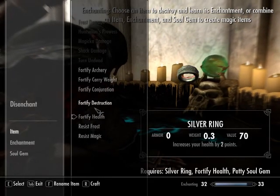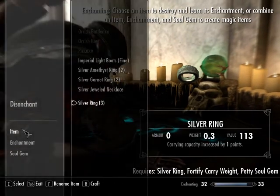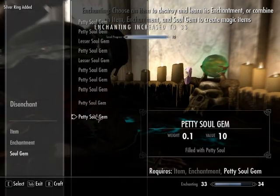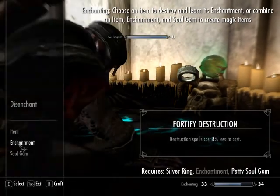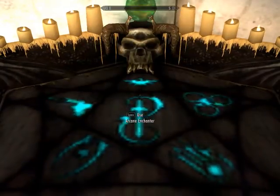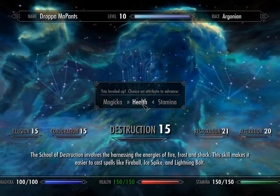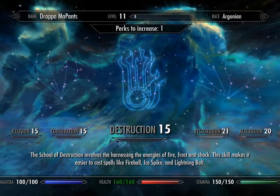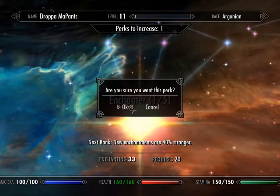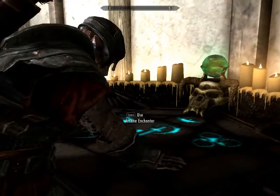Is any of this stuff more valuable? Carry weight is the best. I've got a bunch of rings. I wish I could just do that three times right now. I'm going to have to eventually put some perks into enchanting. I've got one — now I need two. This will help me get a better start right now.